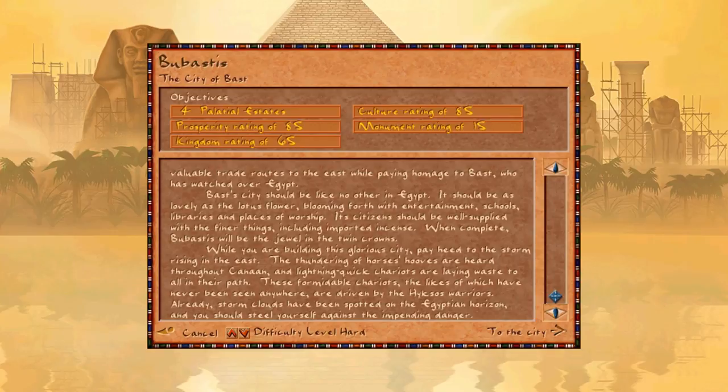When complete, Bubastus will be the jewel in the crown. While you are building this glorious city, pay heed to the storm rising in the east. The thundering of horses' hooves are heard throughout Canaan, and lightning-quick chariots are laying waste to all in their path — driven by the Hyksos warriors. Storm clouds have been spotted on the Egyptian horizon, and we should steel ourselves against the impending danger. There won't be any invasions on this one though, as Bubastus is the city of Bast.